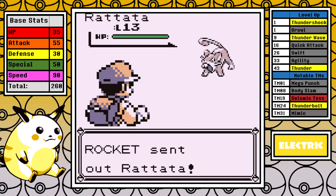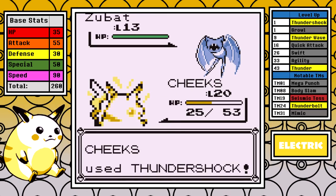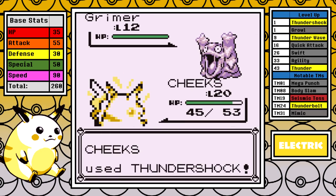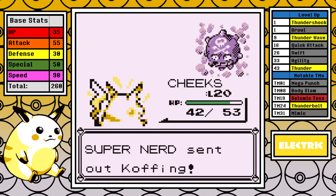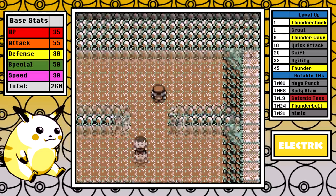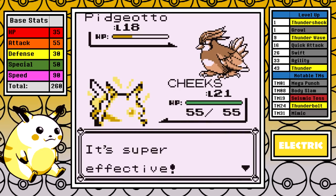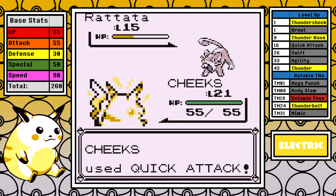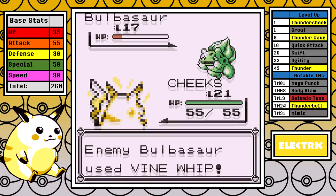None of the trainers through here resist Electric, and with the extra leveling required to get past Brock, it's a pretty easy time. I truck through Mt. Moon as fast as I can — I skip Mega Punch, thinking Quick Attack fills that niche and I'd be getting Body Slam shortly after. Skipping ahead to Cerulean, rival number 2 is first because I think it'll be easier than Misty even though we have a great matchup against her. We have super effective damage on Pidgeotto, and if you trivialize Pidgeotto the rest of the fight is smooth — very quick, very easy.